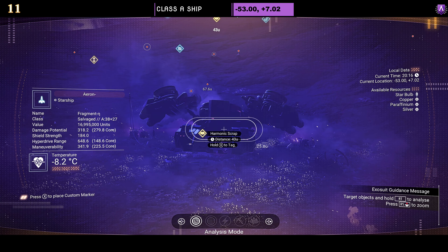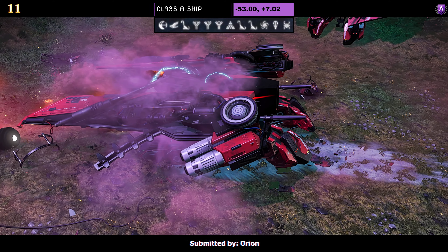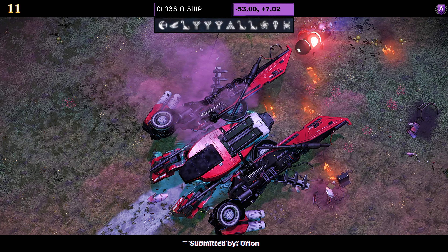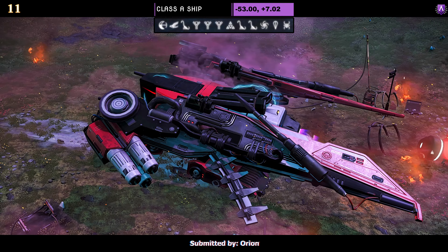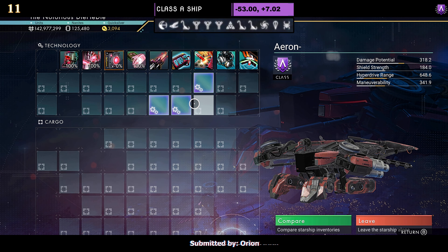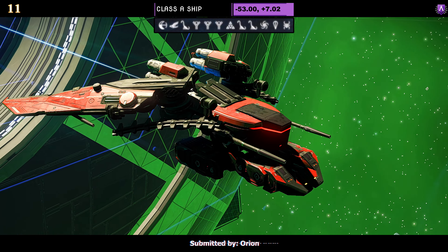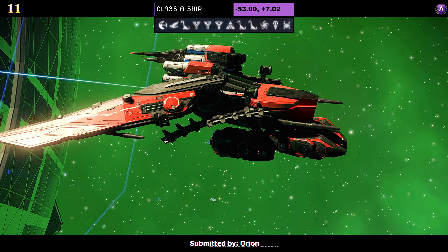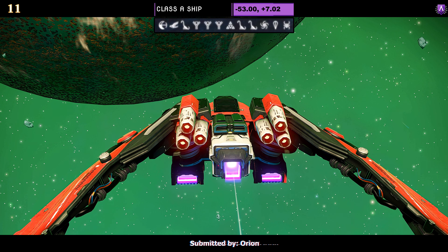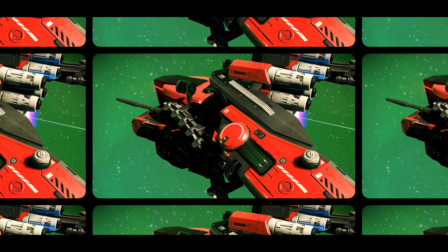Ship number eleven, a Class A submitted by Orion. The color is red, black, and white — a very simple looking dragonfly with full-size wings, tank feet, and no extra side wings, just a pure dragonfly look. Supercharged slots: three grouped in the middle as an A class; upgrade and the fourth appears on the left. Once in the air you can see the nice clean color scheme — looks nice and tidy with the feet tucked up and full-size wings.